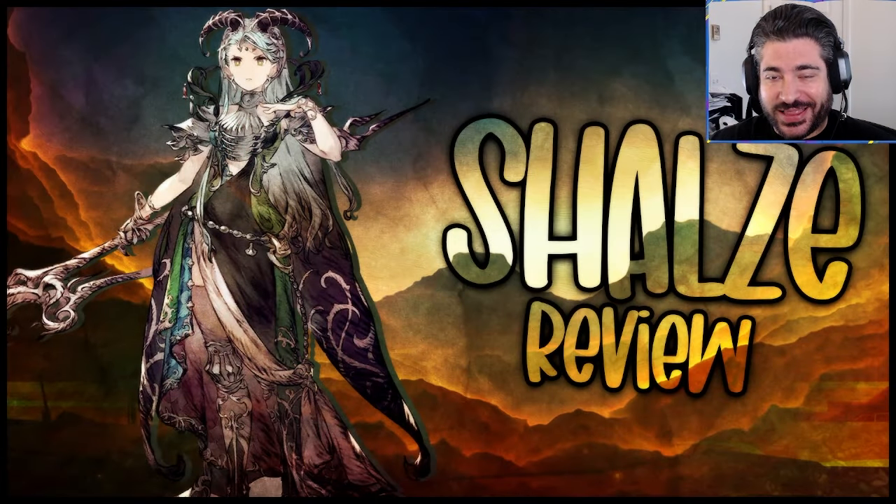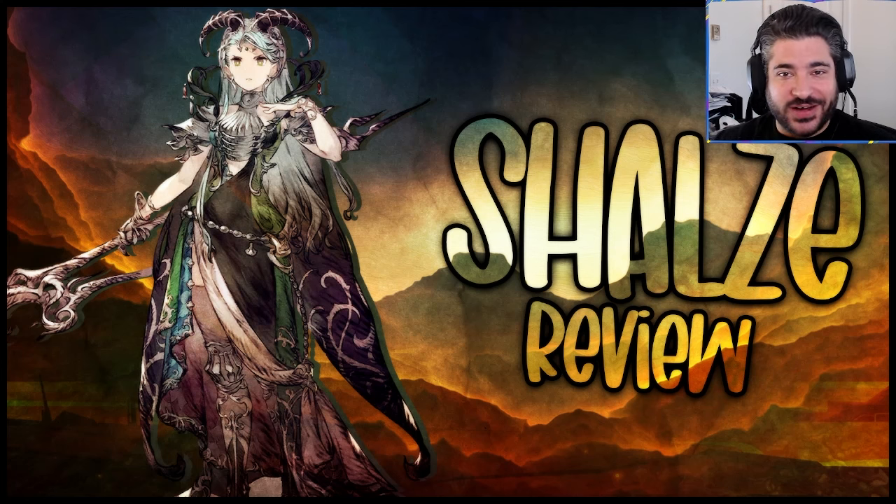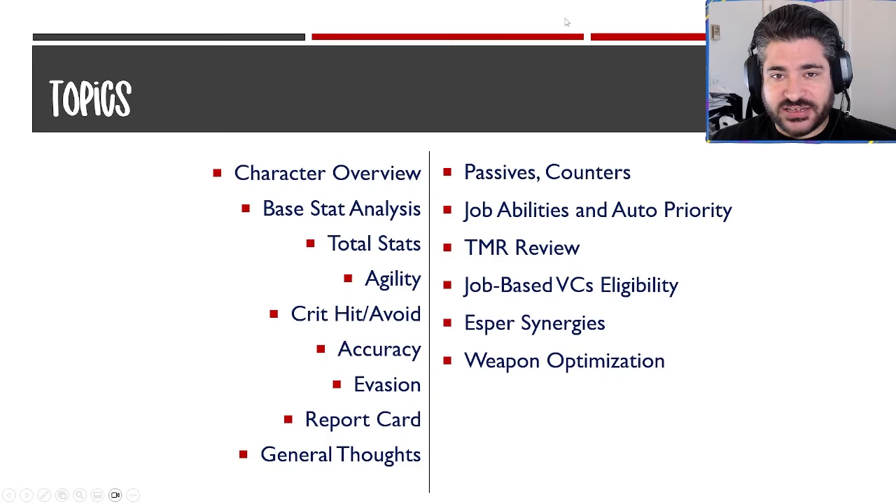Welcome back, Visions fans — Ready Player Will here, back from vacation and finally catching up. The Shells review today — obviously we have Grifford that I still need to go over, and the Final Fantasy 8 collab units just announced last night. But for today we're focusing on our brand new fire support. The character overview, basic total stat analysis, passive counters, job abilities, auto priority, TMR review, job-based vision card eligibility, rainbow potential, espers, and weapon optimization.